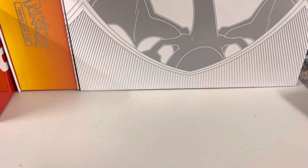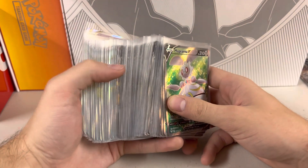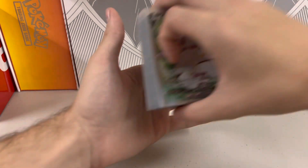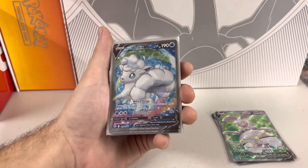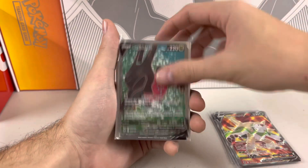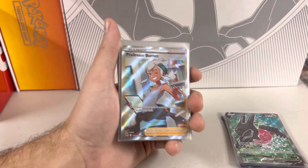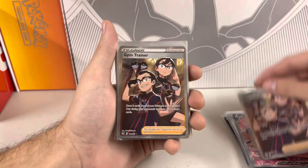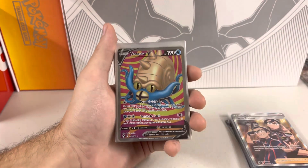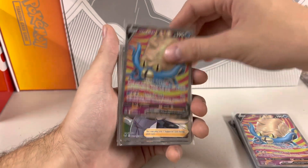We'll go into the full arts now. Starting off with some nice full arts — the Vulpix here, I really like this. Chestnut. Reggie Drago — I think we pulled four, that was the one we pulled the most of. Professor Burnett's Mawile — so much cool little full arts. They're not as cool as they once used to be because alt arts have kind of just taken over. I do like the colors of the background of this Omnistar though.